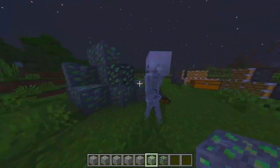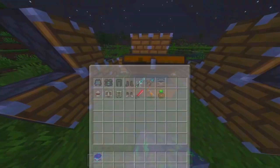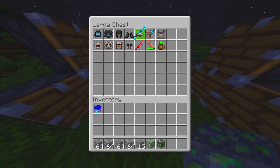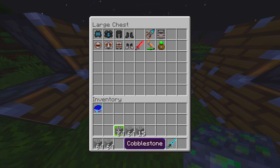In this beautiful chest we have a modular tool sword. We'll put some cobblestone in there. We also have a modular tool sword here.